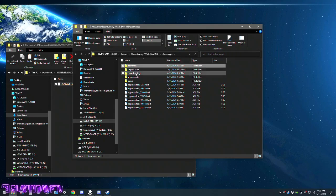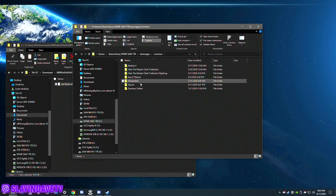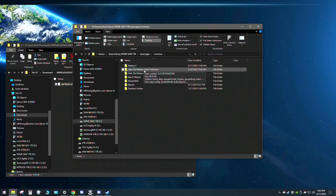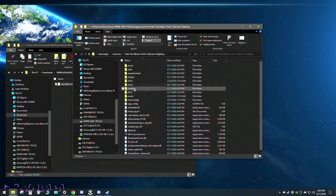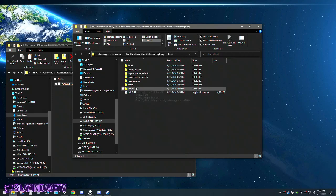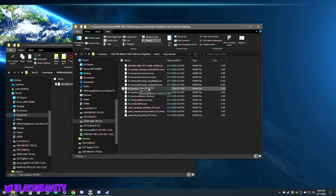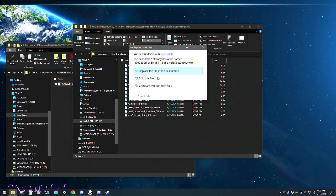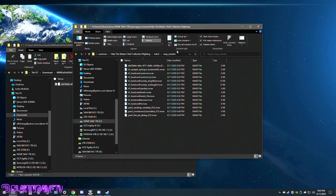Basically where you put the game, where you downloaded the beta from Steam. I don't know how to do this yet with the Xbox version or the Microsoft Store version, so just bear with me. This is the beta. You're going to want to go to Halo 3 map variants. See how these are all in .bars — paste. I've already put it in there, so I'm just going to skip it.